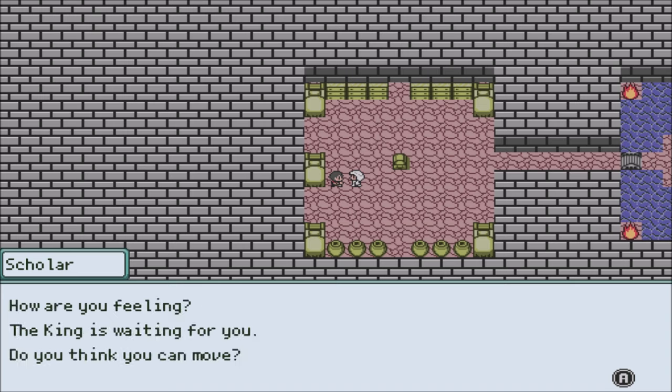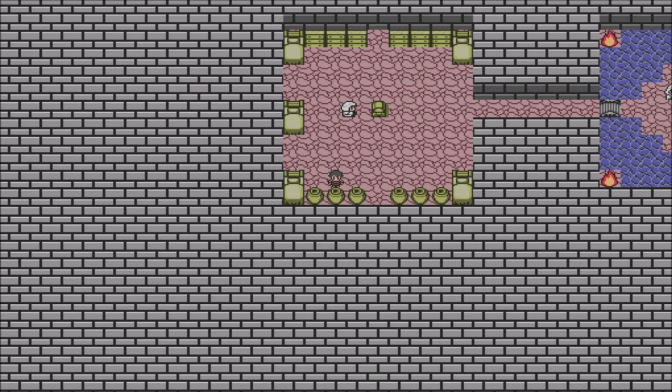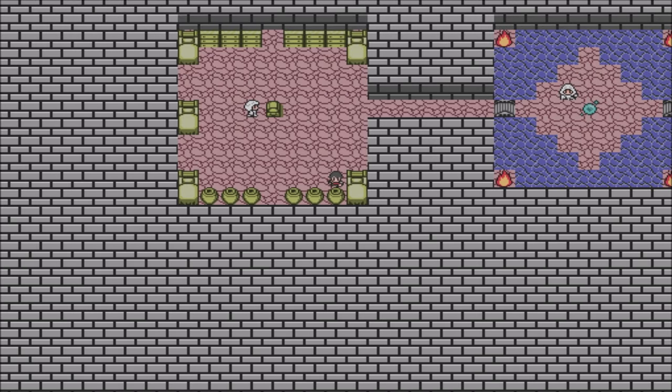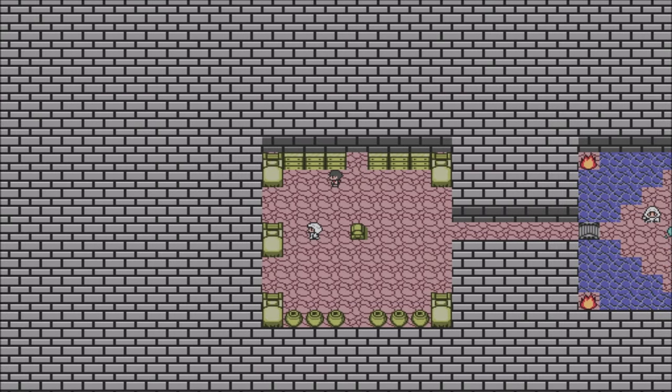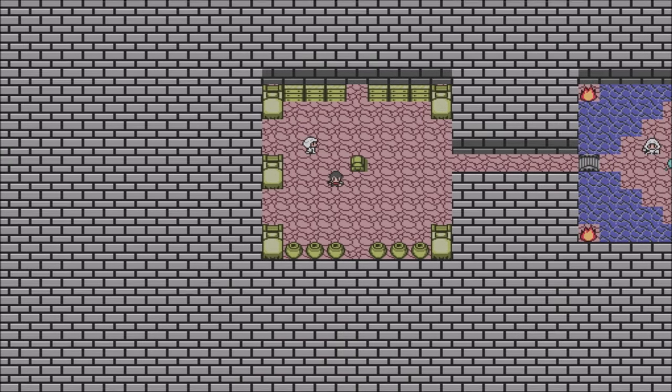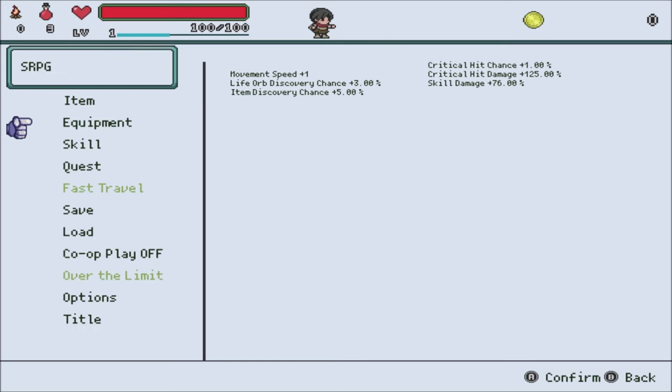"I see you've awakened. How are you feeling? The king is waiting for you. Do you think you can move?" Okay, basic controls here. Of course, you always have to check the pots. Nothing too interesting it seems. So many young heroes have embarked on their journeys without weapons and lost their lives for it. Sounds like some pretty incompetent people, if you ask me.